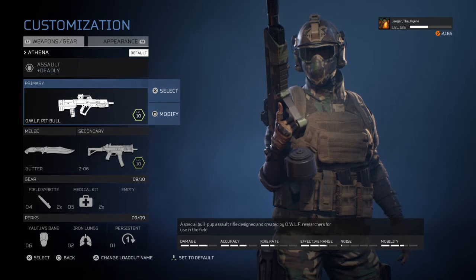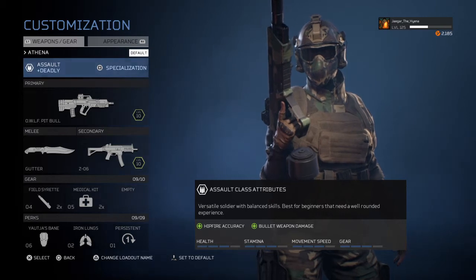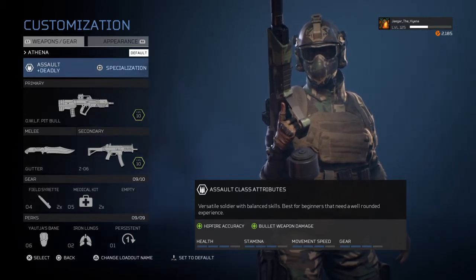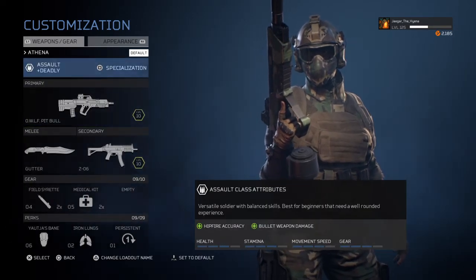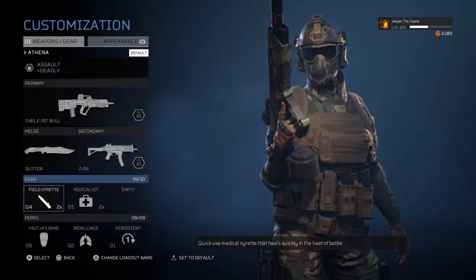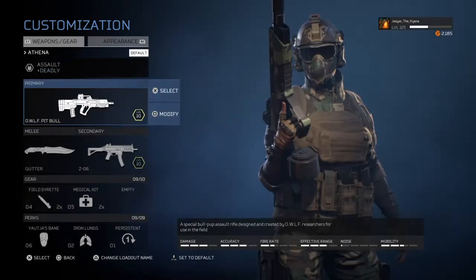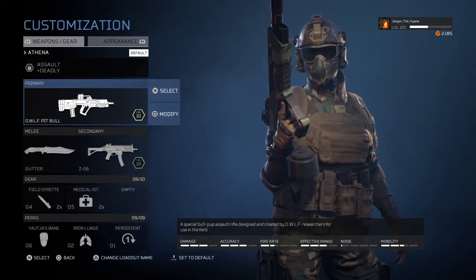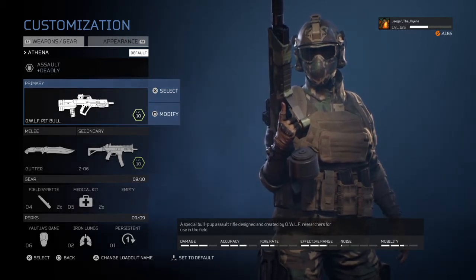So let's start with what, in my opinion, is probably one of the best builds in the game. This build does a lot of damage to Predators — this build makes them hate you. We have Assault and Deadly. The Assault class right off the bat gives you more bullet weapon damage, and Deadly gives you more Assault Rifle damage. Yajabane does more bonus damage to Predators. The Pitbull does an insane amount of damage when it's all kitted out. This build is insanely good at ripping through a Predator's health.